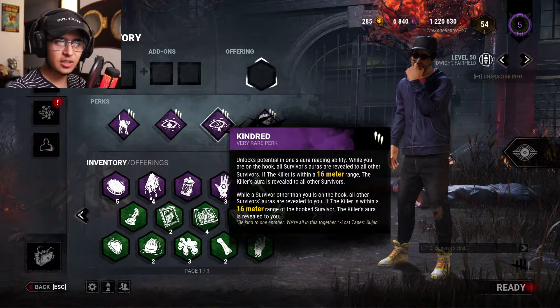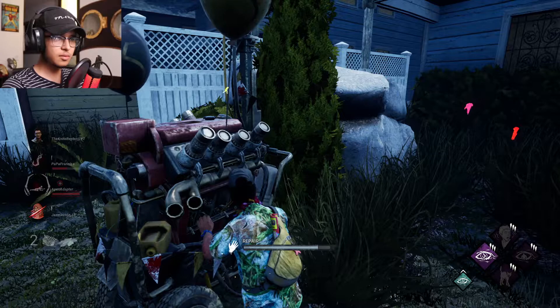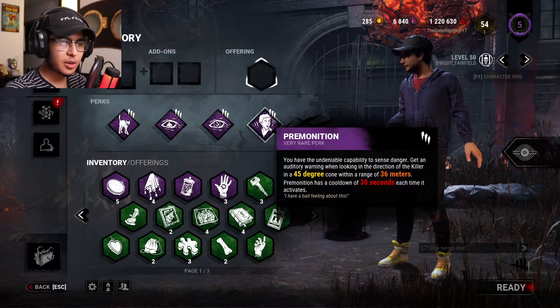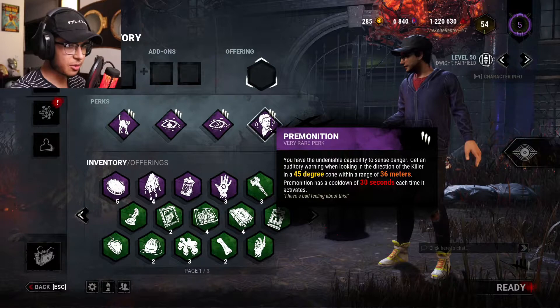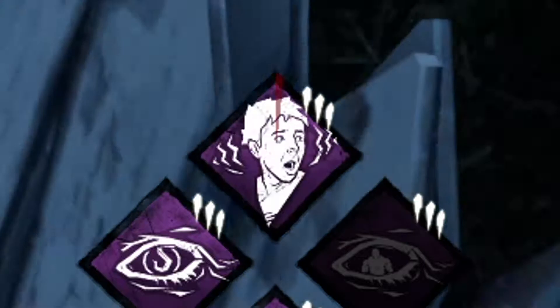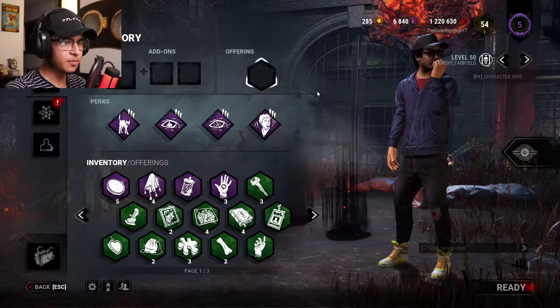Then we got Kindred — if you're hooked, it shows the killer's whereabouts within your vicinity to other players, and if someone else is hooked it shows the killer's whereabouts to you only. And then we have Premonition. This one's pretty new — we haven't used this one yet. What Premonition does is if the killer is within a 36-meter circle around you and you look at the killer within that vicinity, it gives you an auditory notification so you know the killer's right there.